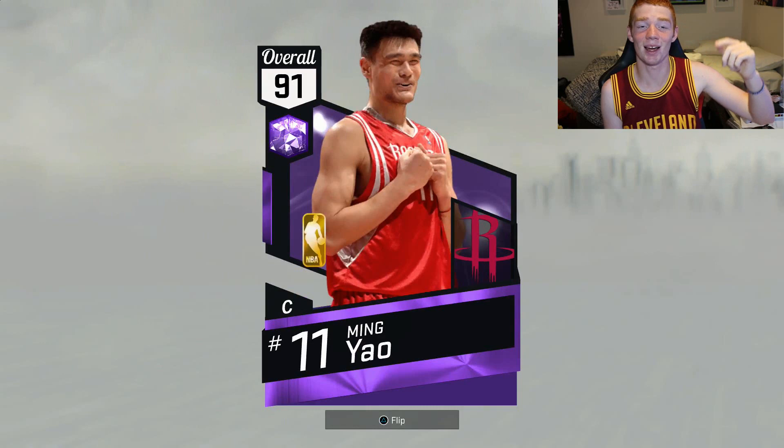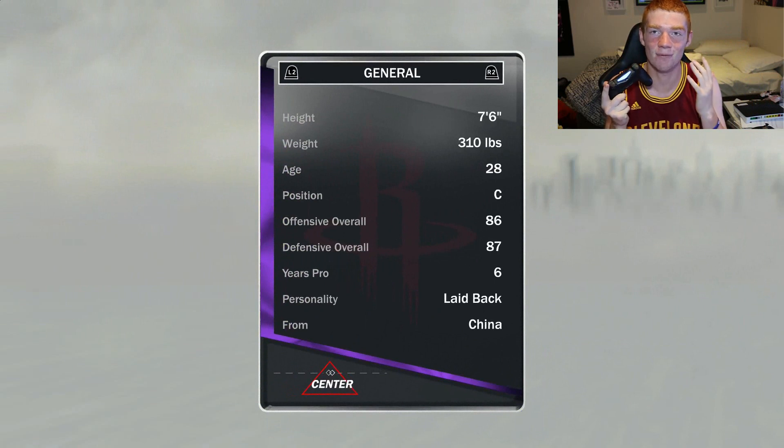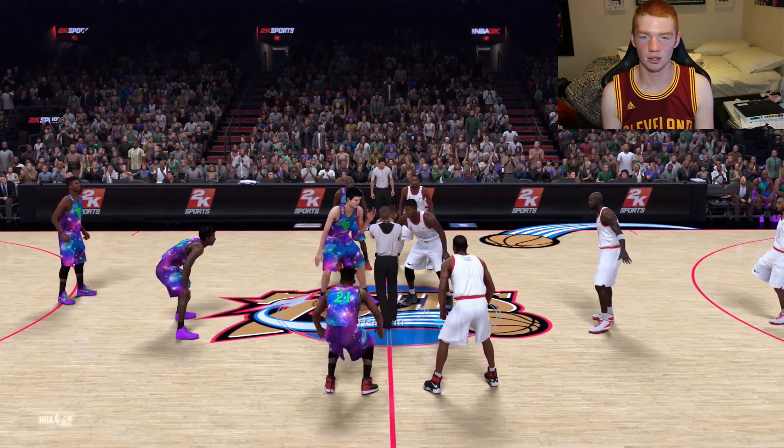Now that we've got the non-beard out of the way, I thought I should get into the video — doing a gameplay of the 91 overall Amethyst Yao Ming. He looks like an absolute beast because he's seven foot six. He's also got really good stats: good mid-range, good free throw, good standing layup, good dunk, good block as well. He's just a beast all around. And another really good thing about him — he was 20K for me.